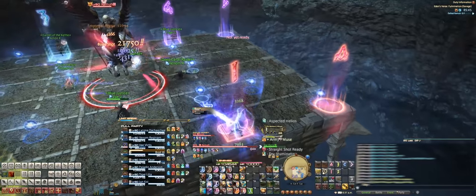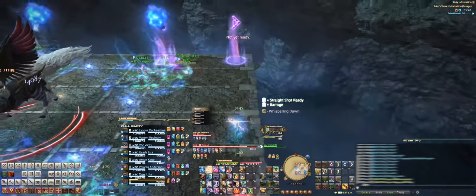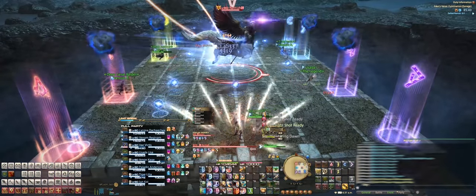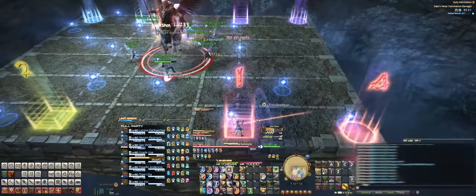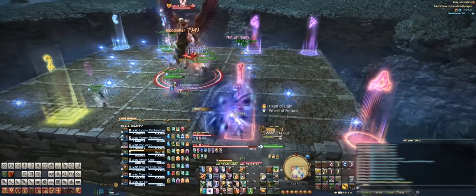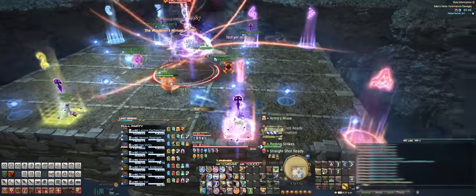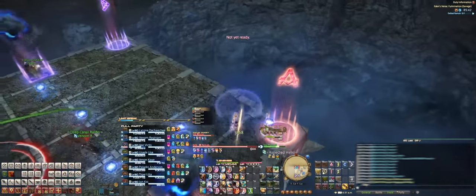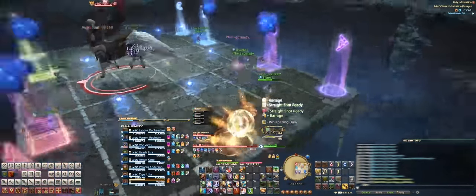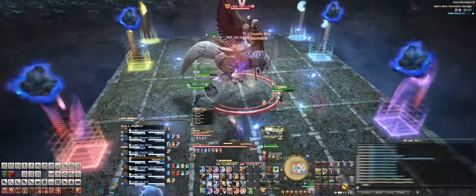Once the Storm Clouds are placed, they'll cast electrical AoEs around them. To dodge these, we have our Storm Cloud team run towards the outside of the stage to make room for the folks with the exploding lightning around them. For the people who get the orange markers, spread out into cardinal directions around the boss, since you don't want to hit each other with your own lightning AoE. You have to pick up a lightning orb, because in order to cleanse your lightning, you'll have to get hit by the Storm Cloud's AoE. The only way you can survive the Storm Cloud's AoE is if you have at least one Surge Protection stack.